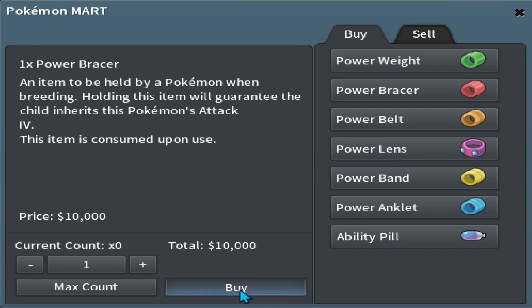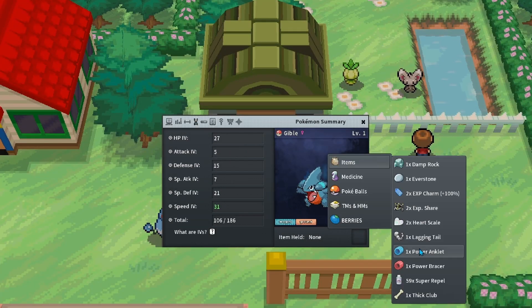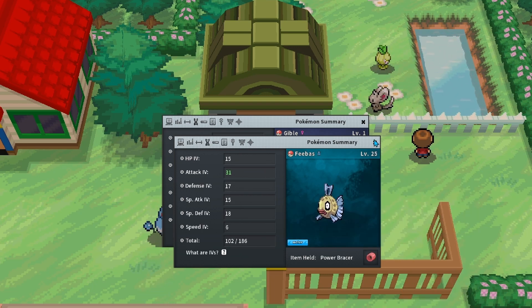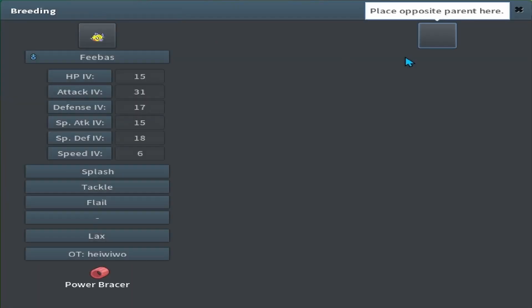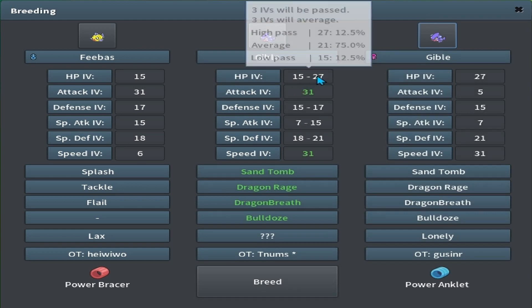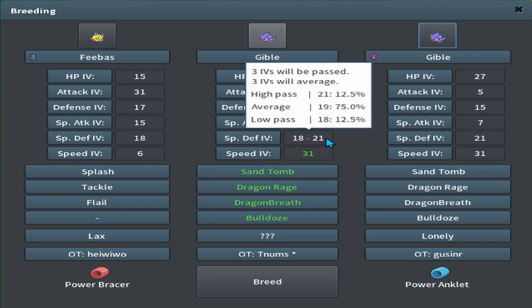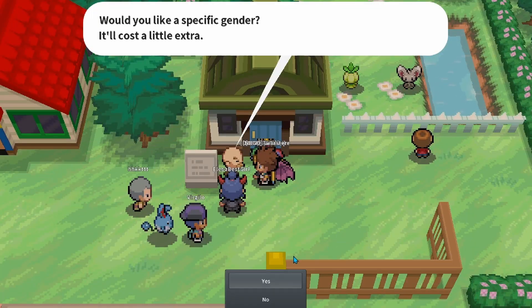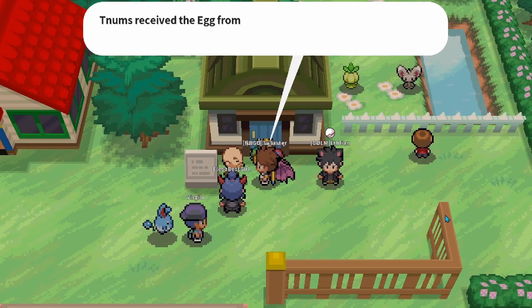We need a Power Bracer for Attack for 10k and a Power Anklet for Speed for 10k. Always double-check that you're giving the Pokémon the correct bracer — Gible needs Speed and Feebas needs Attack. Breed these two together, and if we look at the stats page before breeding, there's potential of 15 to 27 HP, 15 to 17 Defense, and 18 to 21 Special Defense. Make sure it's a female — pay the extra 5k for that — and I'll see you in a couple minutes when this egg hatches.